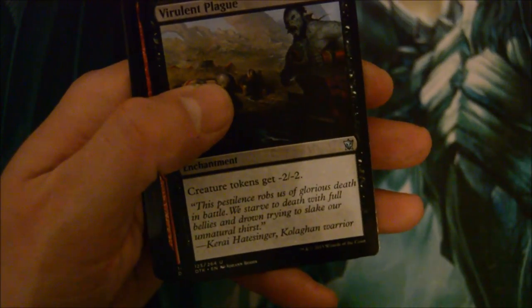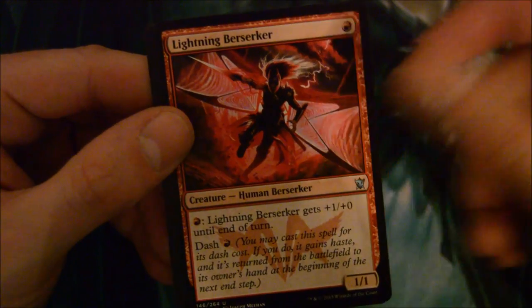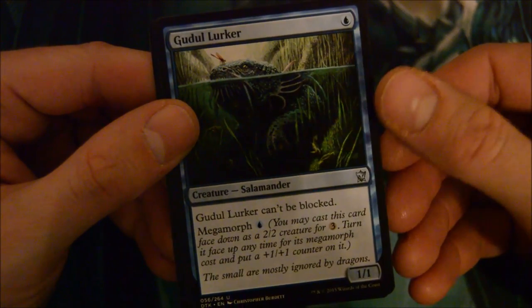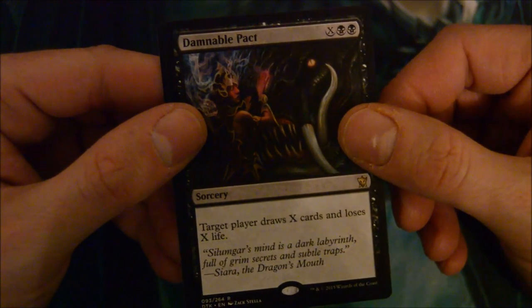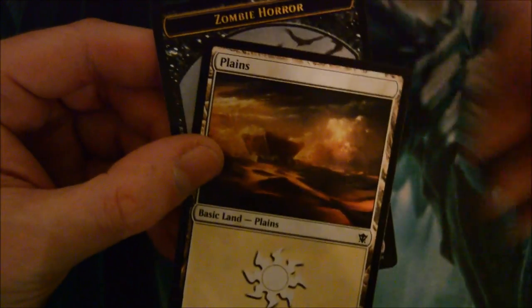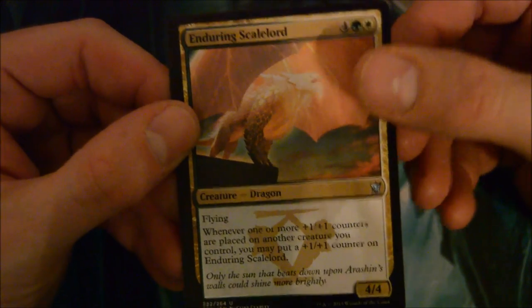How many of you guys are going out today at midnight to your local gaming store to get a booster box, or waiting until FNM? I wanted to get this out for you guys quick so I decided to go at midnight. Virulent Plague, Lightning Berserker - another good uncommon. Dirgur Lurker - I think that's a pretty good uncommon. Damnable Pact - two and X: target player draws X cards and loses X life. That could work in various different ways.